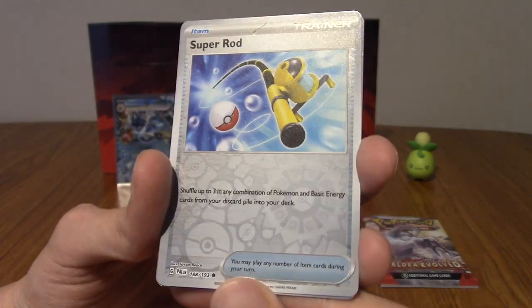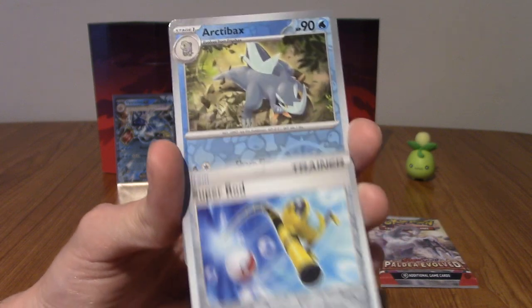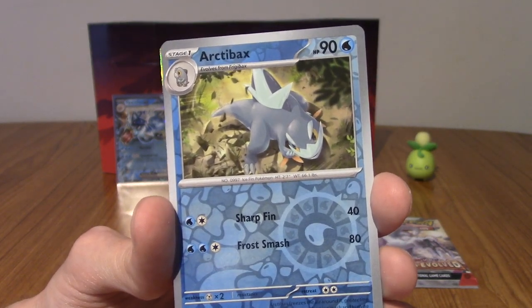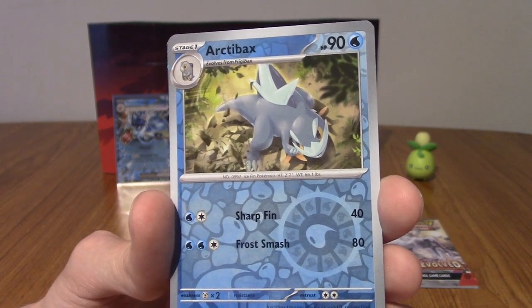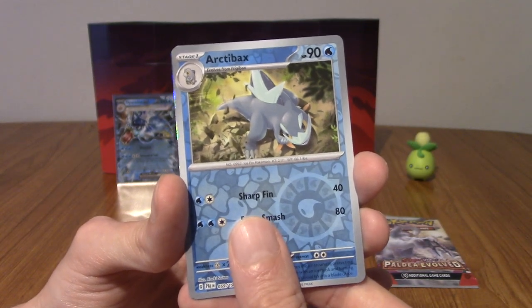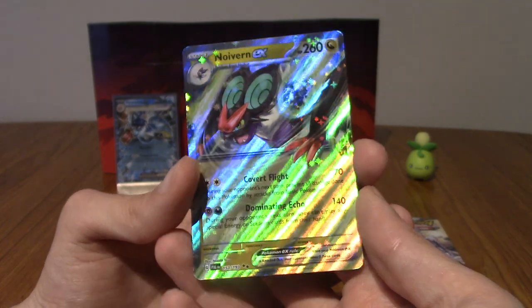Got a Reverse Hollow Super Rod — very nice, I like the art. Our next reverse is the Dondozo. Cool — he's the guy that evolves into Tatsugiri. And can we end — oh, let's go! Noivern ex! All ex cards have that extra HP bar, don't they? I'm an idiot — for some reason I was like oh my god, it's a special ex. But hey, Noivern ex! I'm going to sleeve this bat boy and put him in the binder.